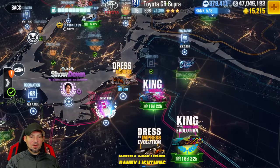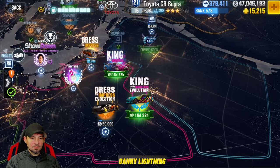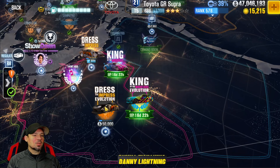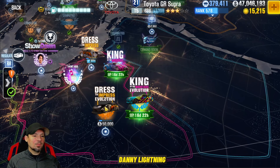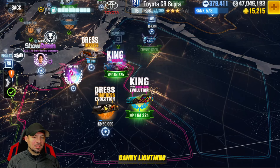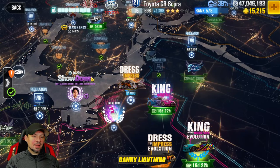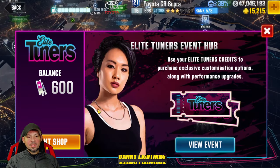You do have to have four stars to complete Dress to Impress. There's also something called Dress to Impress Evolution — for that you're going to need the car almost fully maxed out on elite customs; you need at least five stars on the Supra to beat the evolution version. The regular Dress to Impress requires four stars, so if you don't have them you'll just have to save your tokens.